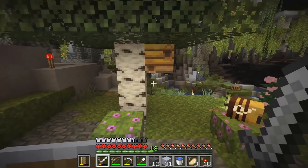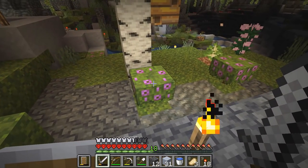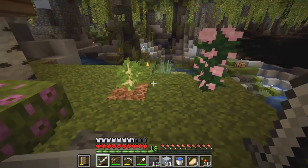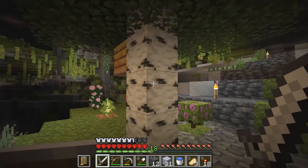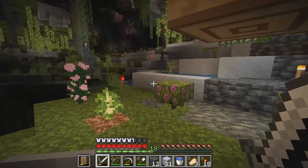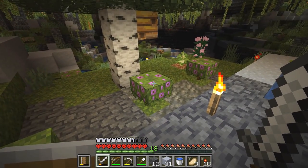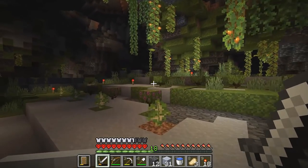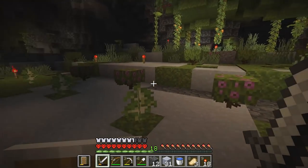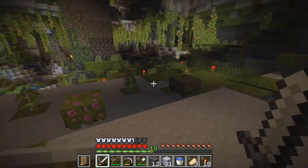Holy smokes, I can't believe we got a beehive, guys. That's amazing. I put these azaleas here next to the trees so that — like I said, I think in the last episode — there's a 5% chance that a beehive will generate on a new tree next to a flower. And we got lucky. 5% right there. And I got a bunch of trees over here too. They have not grown yet, but I put out the azaleas so we can get beehives potentially.